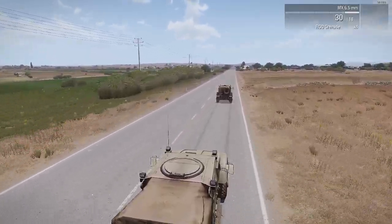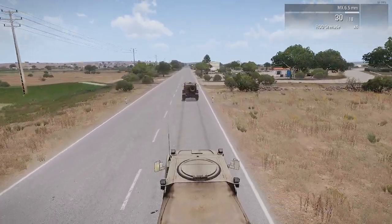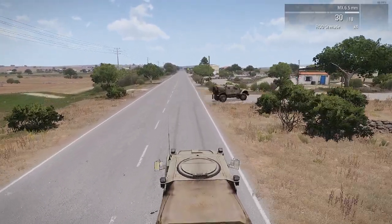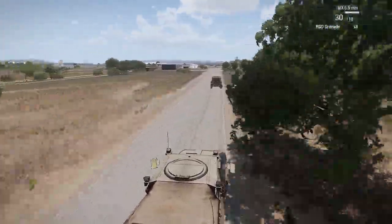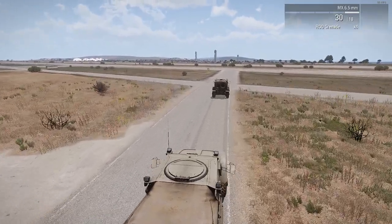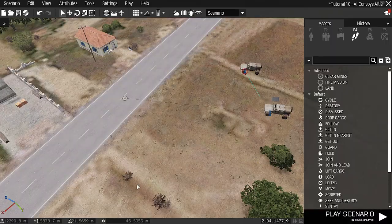When they get to the airport they should take a right into the airport — and then off it goes. It is as simple as that. That is how you put the AI in convoy.